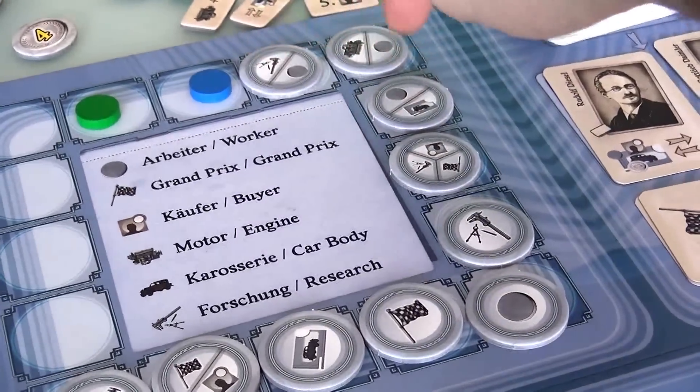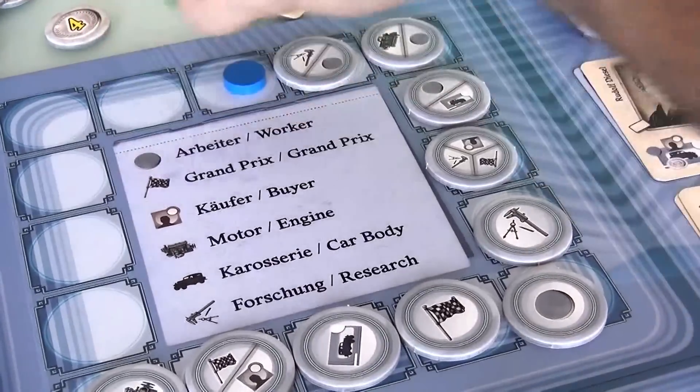I mean, if I jump here, I'll give Jen 1, 2, 3, 4, 5, 6 actions. I can't do it. So I'm just going to jump up one.